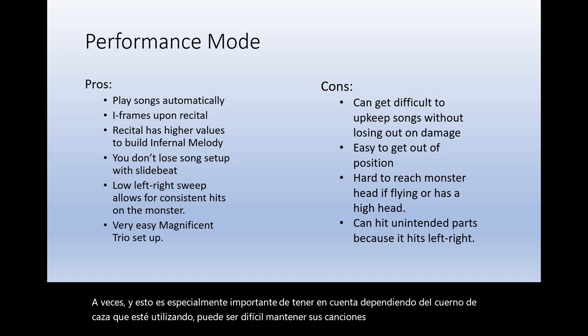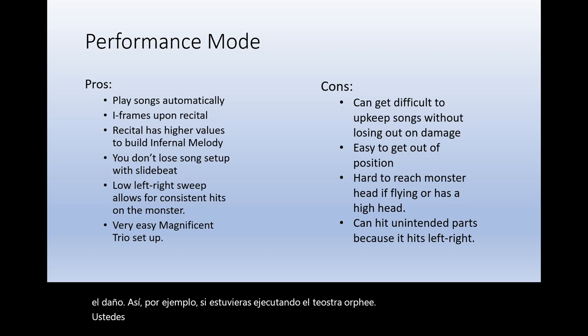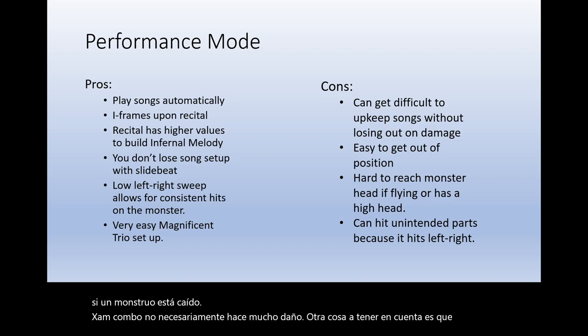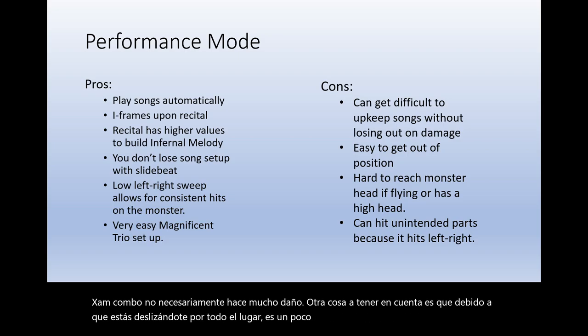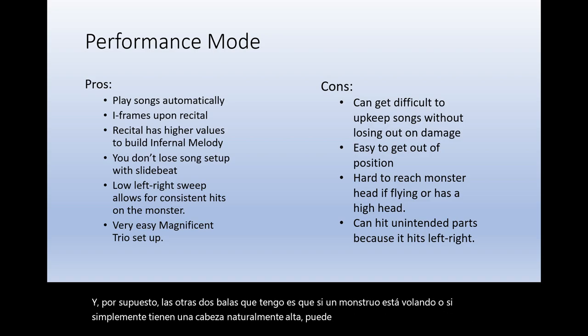For example, if you were running Teostra's Orphe, the attack and defense up song is locked behind the XA note. Unfortunately, spamming XA to keep up your optimal damage — especially if a monster is down — doesn't necessarily do a whole lot of damage. Another thing to note is that because you're kind of sliding all over the place, it's easy to get out of position, and if a monster is flying or has a naturally high head, it can be easy to completely miss the head when using the recital.